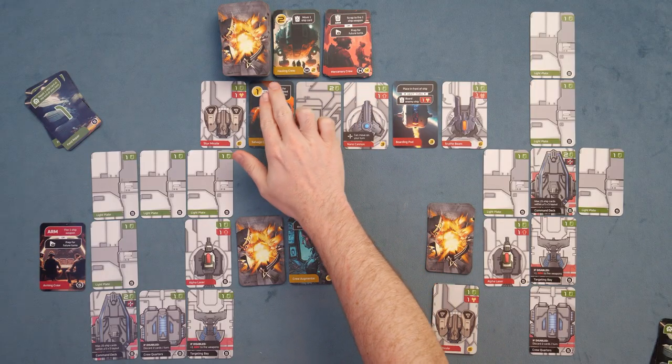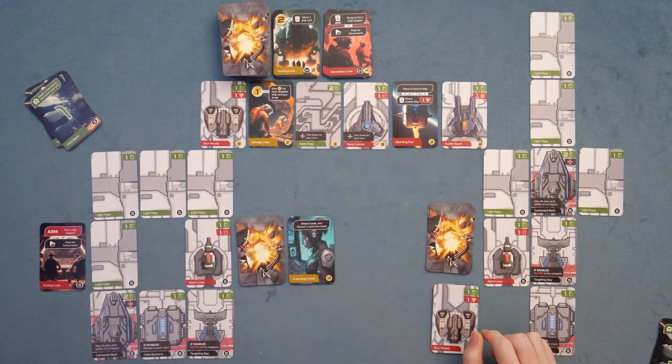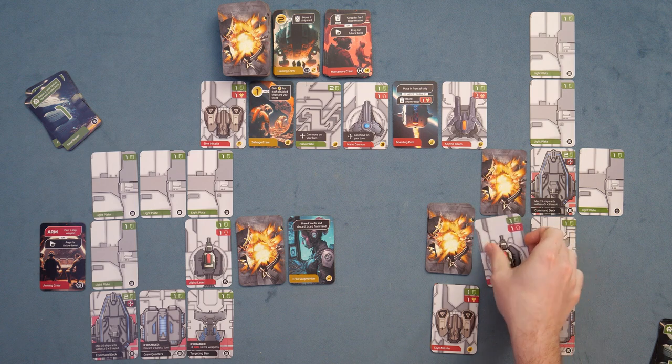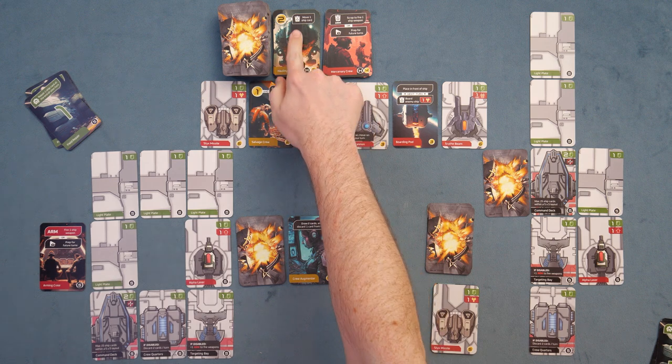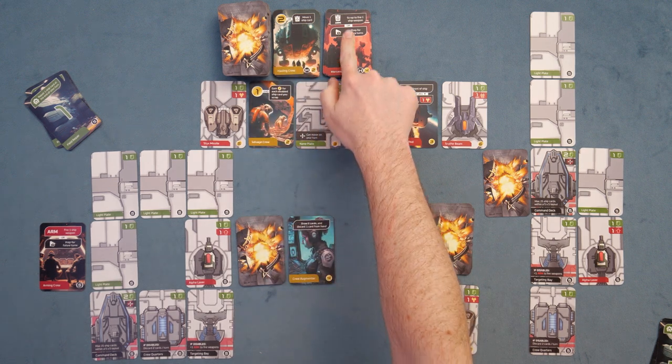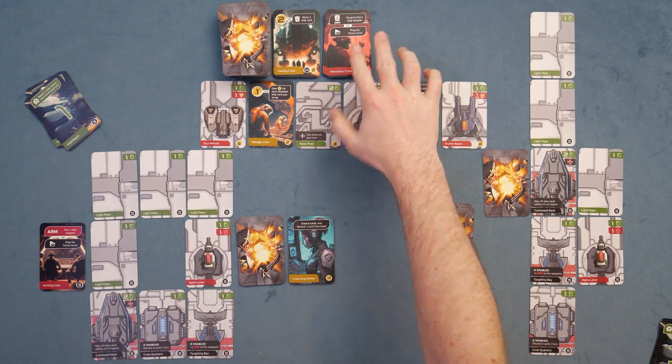That's a typical back and forth early game. We also have standard market cards: hauling crew and mercenary crew. Hauling crew is worth two money but you can also use it to move ship cards — if they destroy that laser, you can move your alpha laser instead for more flexibility, but you have to trash it. Mercenary crew lets you trash it to fire a ship weapon or prep for future turns, ensuring you're constantly on the offensive.